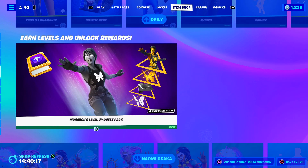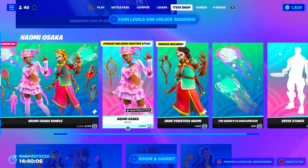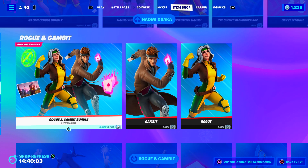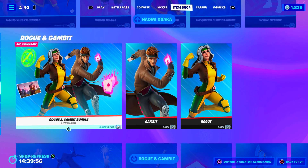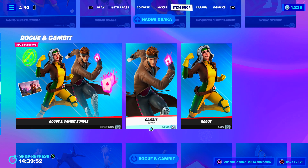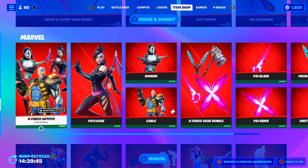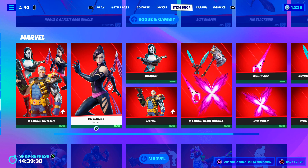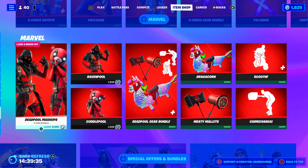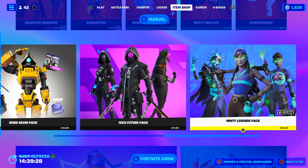We still have the Monarch pack — I definitely recommend this one if you still need to do a bunch of Fortnite challenges, it makes things easier. Naomi Osaka has a pretty cool set — you can get just one of the skins you like most, kind of based on Japanese culture. I really like the gliders — they have a nice sound and visual animation. Here we have Rogue and Gambit — Gambit has one of the best harvesting tools on the item shop right now. You have the X-Force stuff with their gear and skins — Psylocke is probably the most popular. Down here we have Cuddlepool and Ravenpool with some funny emotes — I like the Chimichanga and Scoopin emotes.